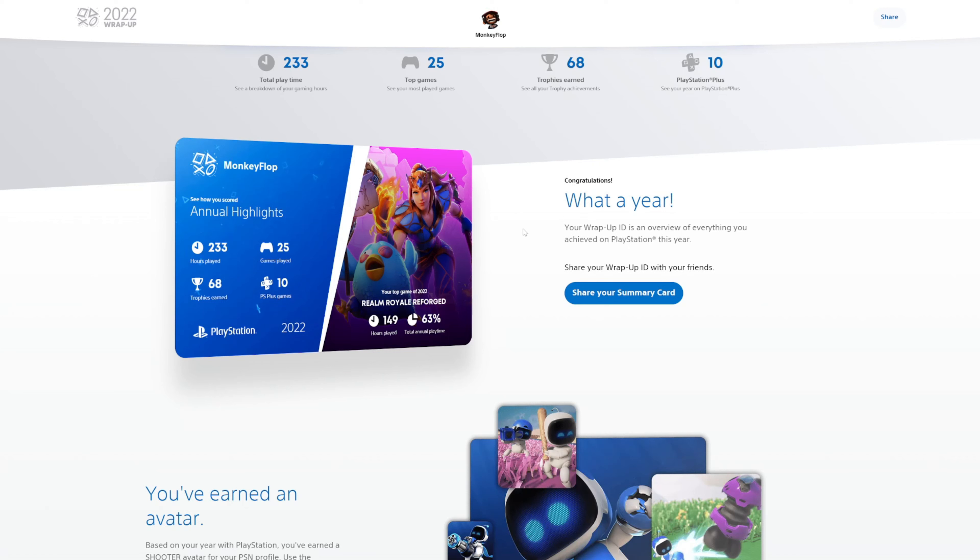The website is wrapup.playstation.com — that's W-R-A-P-U-P dot playstation dot com — where you can go and find your 2022 wrap-up and game stats for the entire year. I'm going to include a link in the video description so you can copy and paste it. If you have the PlayStation app, you should be able to find this there too. For this video I did it on PC, but I also did it on my phone and it was pretty much similar, though the player card is a little more linear on mobile devices.